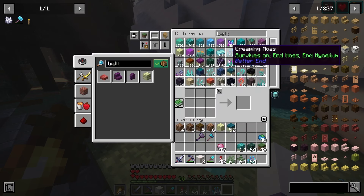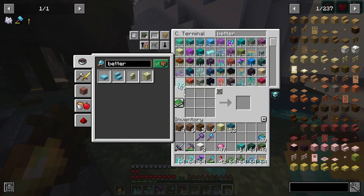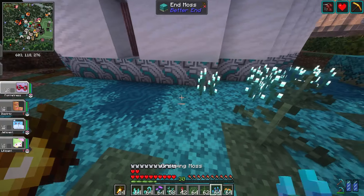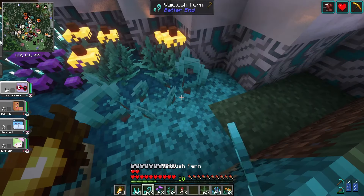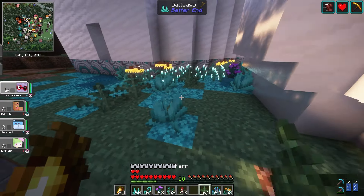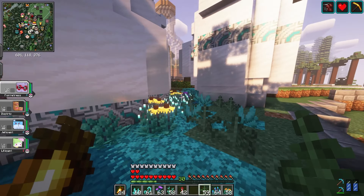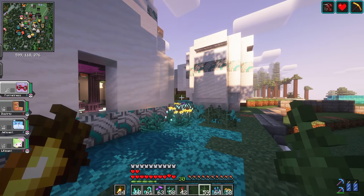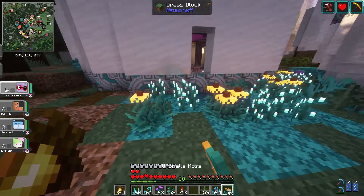I can just search 'Better End' in my inventory and all the little things we collected in the End last time will come up. Let's grab some at random — I don't know which ones will work best but we can place some down. The grass, the creeping mosses, maybe a purple one. These ferns look fancy. You can see that's kind of what I'm going to do with this area and then intermingle it back into the natural terrain. These things emit light too, which is really nice. In combination with the teacups, this area will feel like a very custom biome — something I enjoy doing a lot.